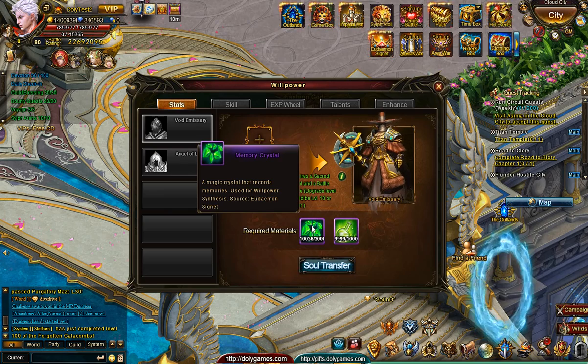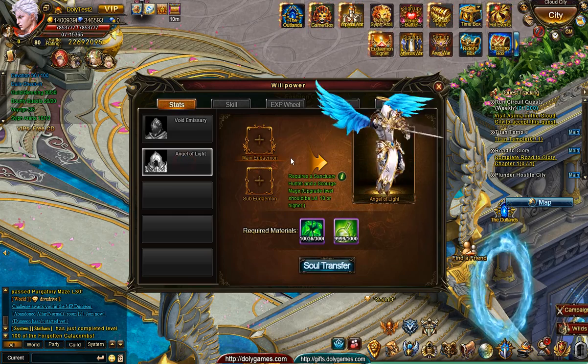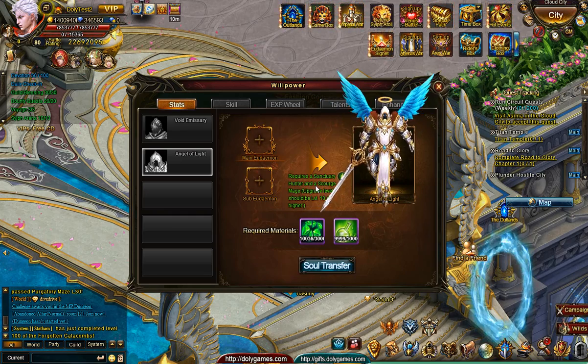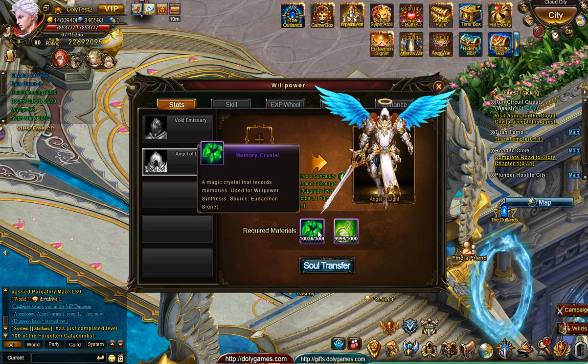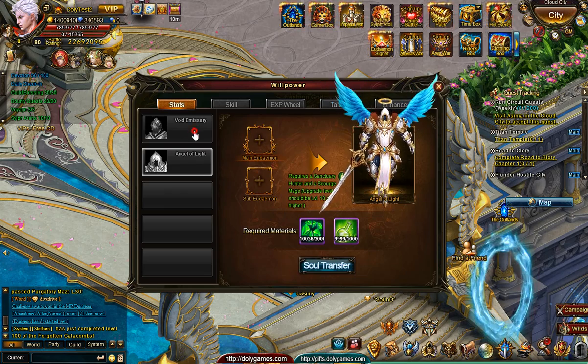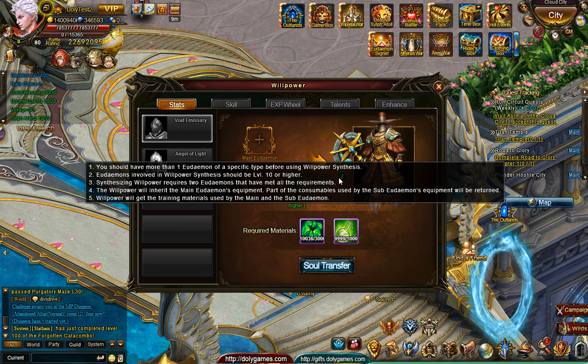It'll require 3000 Memory Crystals and 1000 Demonic Bloods to do the Soul Transfer. And then we have the Angel of Light who will require a Sanctuary Hunter and the Scourge Mage, again minimum level 10, at the same cost requirement of 3000 Memory Crystals and 1000 Demonic Blood. There are also rules where you need to have more than one of the Udemons — just one Bell Oracle is not going to be allowed, you need to have two so that you can use one. The level 10 minimum applies to using them.